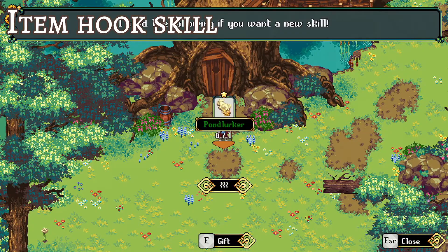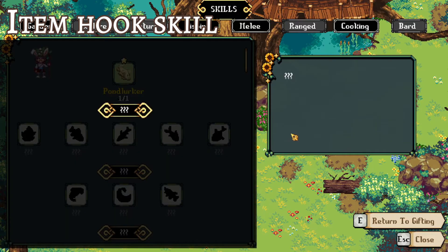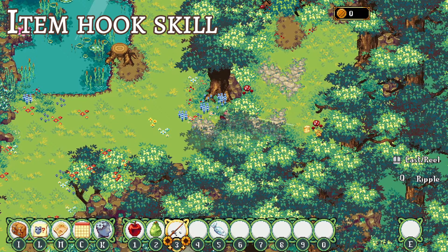After catching a pond lurker from the nearby pond, bring it back to Twig and gift it to him. This grants you the skill item hook and lets you fish for things other than fish. This is especially helpful in collecting proverbs — pieces of paper with helpful one-liners that give you information on items, where to find them, and how they can be used.